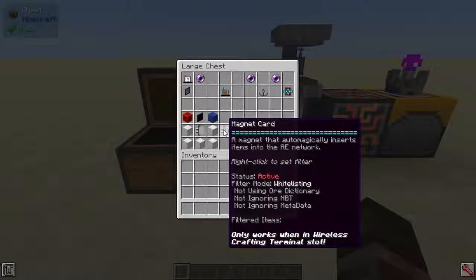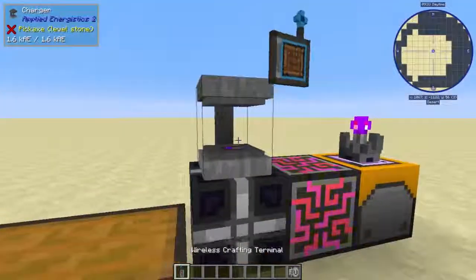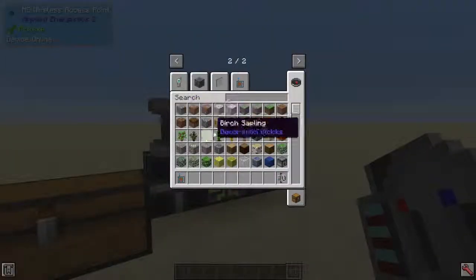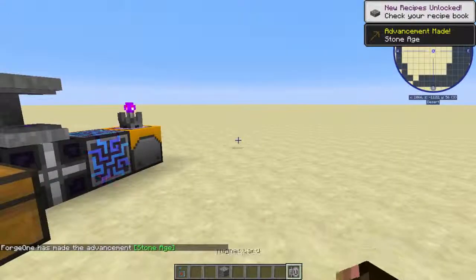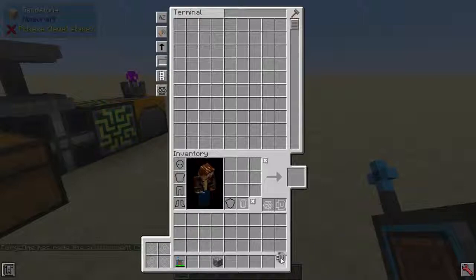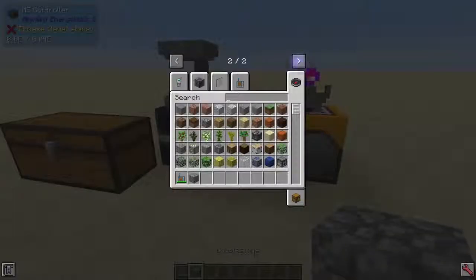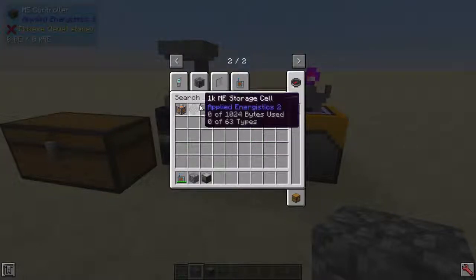The next item is the Magnet Card — it automatically inserts items into the system. It's crafted with five iron blocks, a piece of redstone, a piece of lapis block, an ME Annihilation Plane, and an Advanced Card. You pop it in the terminal and there's a whitelist — so for example, if you whitelist cobblestone, you'll need storage in your system, so let me grab a drive and a 1K storage cell.